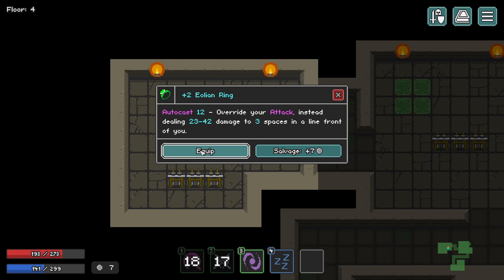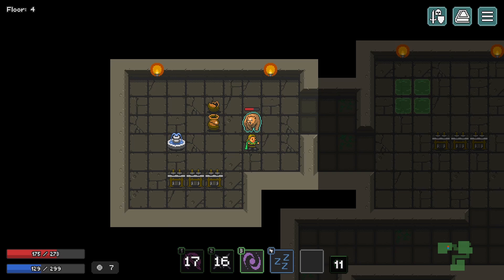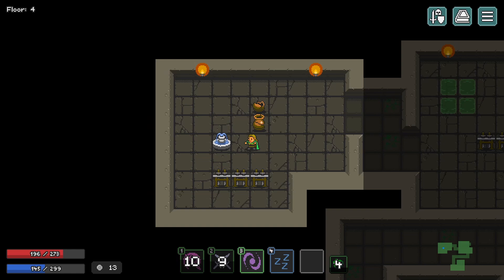This is a good item — I like this item. I accidentally pressed W because my brain tells me W is forward, but it's not.